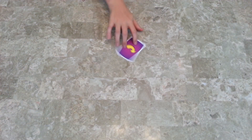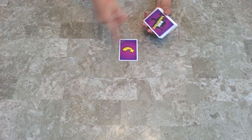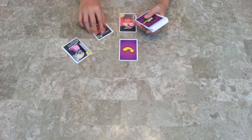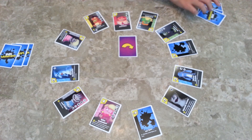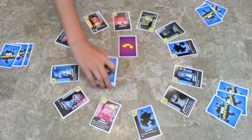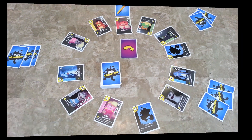To set up, place the direction marker into the center of the table and then deal 12 of these monsters around the table. Then take the blue action cards and deal three to each player. I'm going to be playing a three-player game. Then take this and put it there, and then put the pen marker at the top. You are now ready to begin.